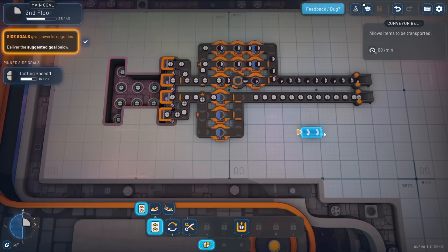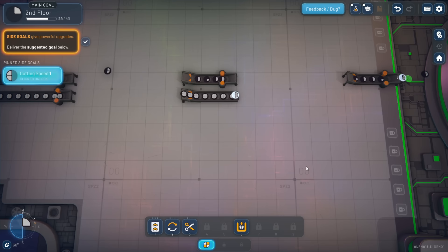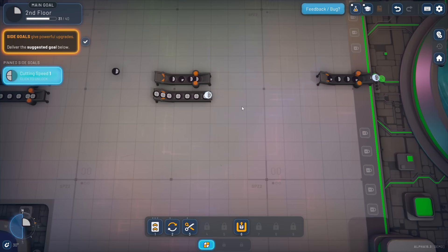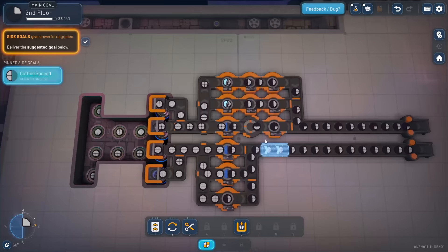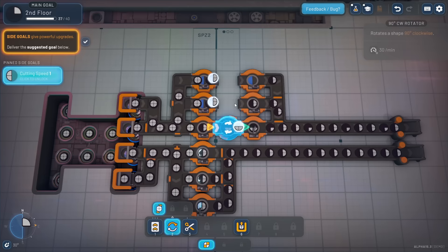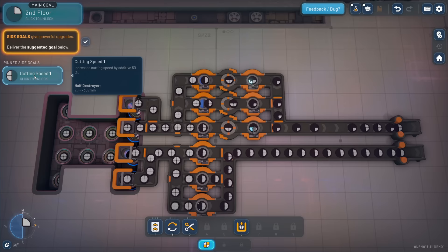Drag this across, drag this back, and let's get this belt connected up. If I do Shift+Right Click that will delete everything in the area - we can always Ctrl+Z if we make a mistake. Let's get these guys launched off. Those little half circles count - in fact we've already unlocked it, it didn't take much. We'll unlock the side goal.